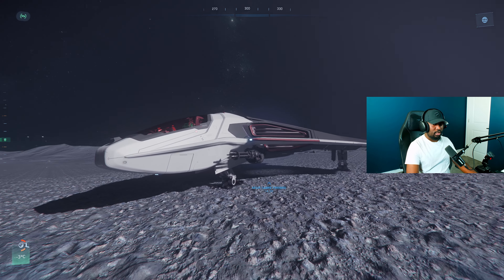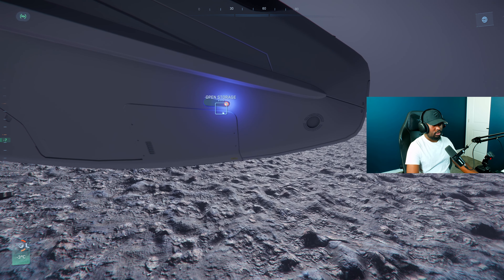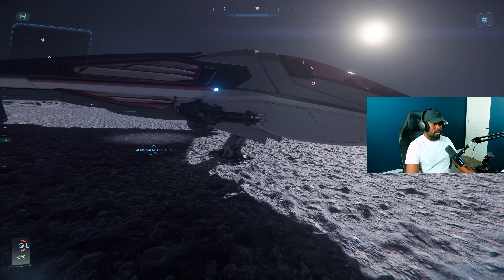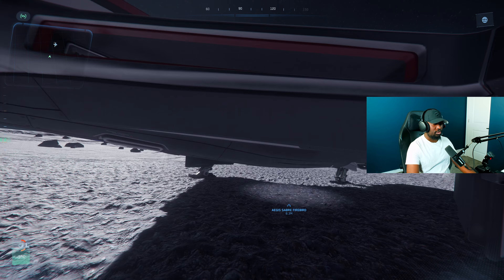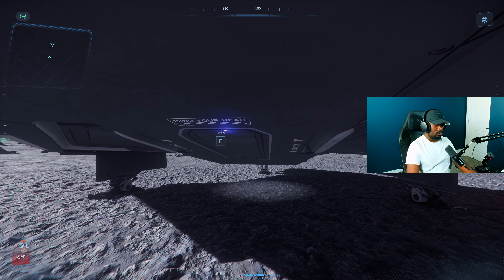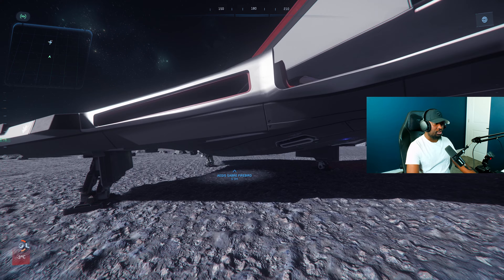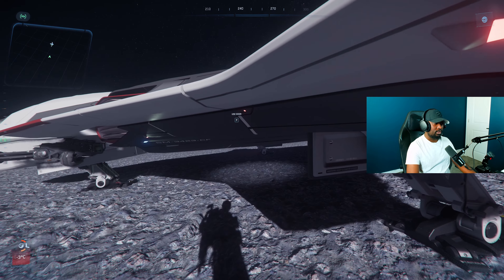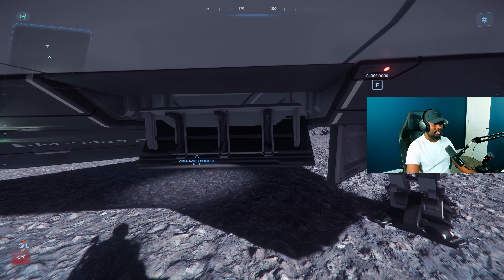Alright, so this is the ship up close. Those are the gatlings right there. Storage is right here — nice, six hundred and fifty. The two gatlings have these sets of hardpoints. I like the look of it though — it's very sleek, and I always like sleek ships. There's a fuel port right here. They're adding fuel ports to every ship, so it looks like we're going to have to physically connect them to refuel, which is going to be pretty cool. And there's a gun rack inside — that's nice.